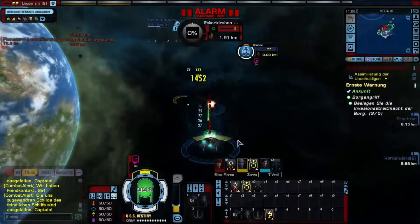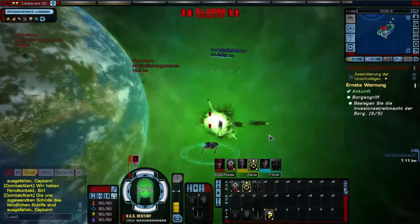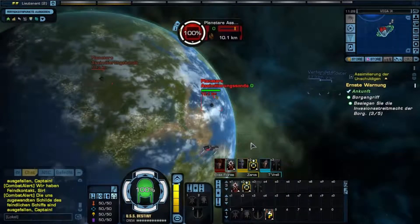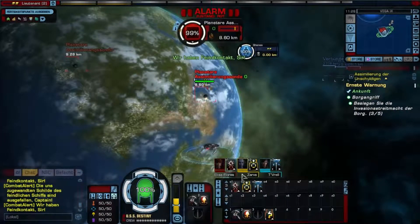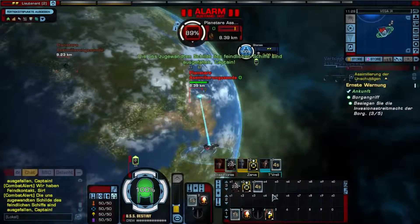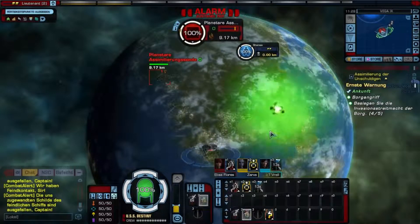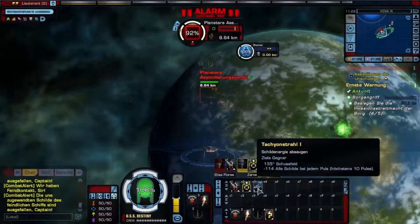If our shield is switched, we are going to work with the small ones. The freighter can flee. Let's go to the last one. The freighters are now on warp. Schilder Regeneration. Was war das? Tachyonstrahl. Ich hab einfach mal komplett die Schilder leer gezogen. Interessant. Ich wählte alle Schilder bei jedem Puls. Minus 114. Wenn wir Schilder haben, wie kann ich das sehen?